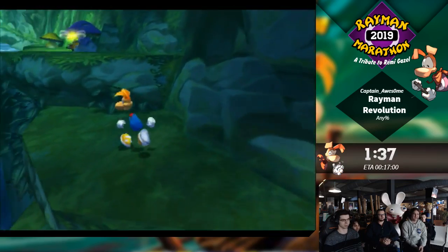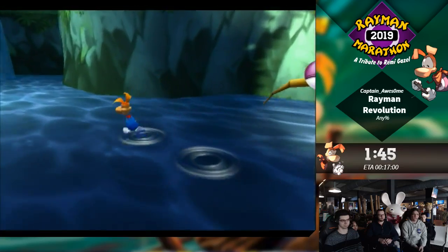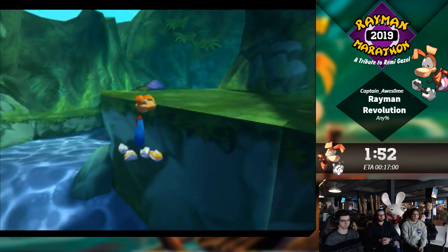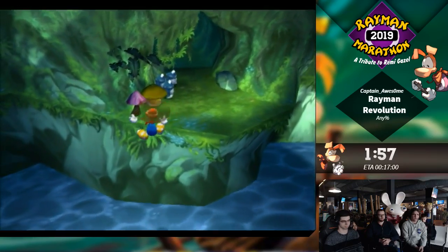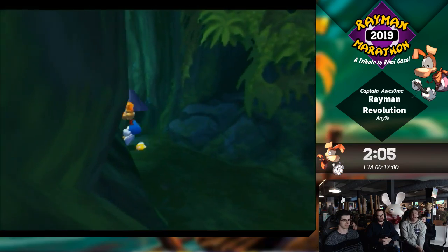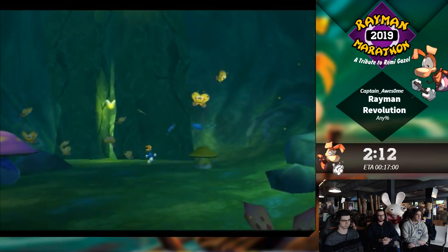So you're gonna want to talk about the diagonal movement. So this game, quite interestingly, if you move diagonally on the analog stick, it will allow you to move a bit faster than when going straight up or right. So that's why you'll see him running diagonally relative to the camera as often as possible. The trick is to keep the camera at a 45 degree angle relative to where you're going.